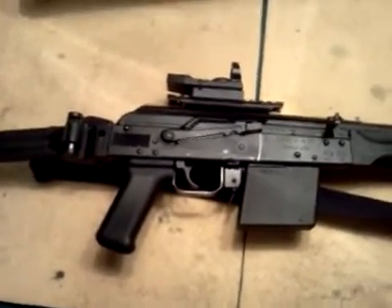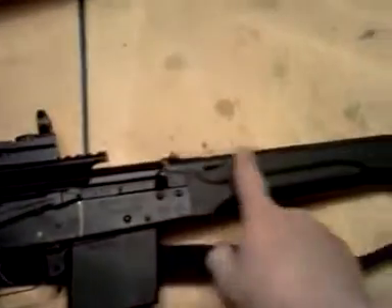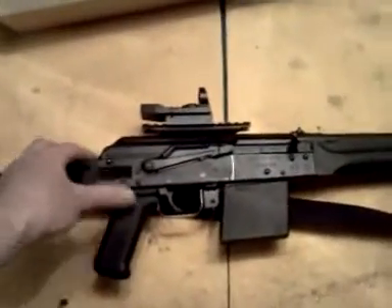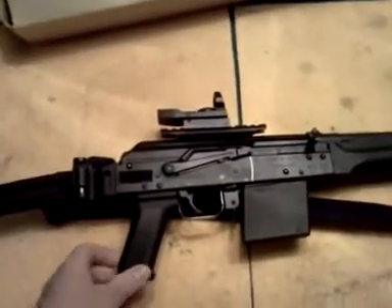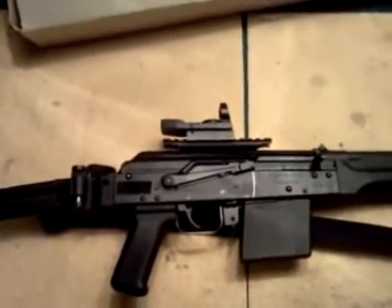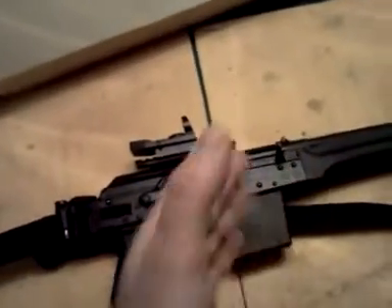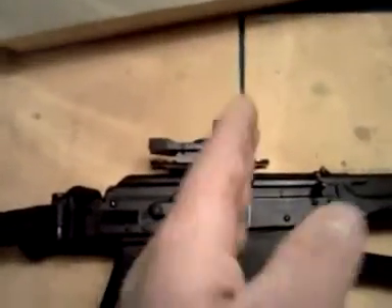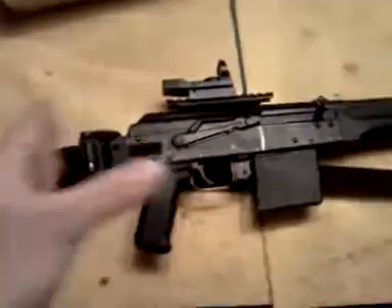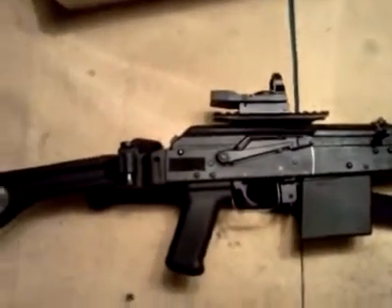Red dots on shotguns are good for slugs to make them more accurate, especially with this gun. And also in close quarters, at least you can somewhat see the direction the gun's pointing in a dark environment with the red dot, if you don't want to have your flashlight showing. It kind of gives you an idea of where your point of aim is. So red dots kind of serve a purpose on a shotgun.